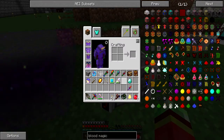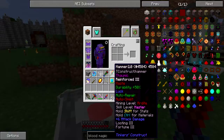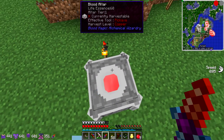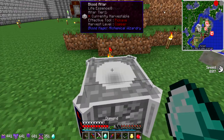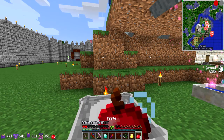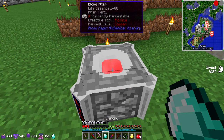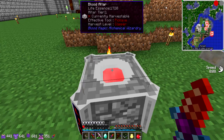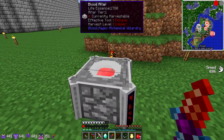First of all, let me place this thing down. With my sacrificial knife, you'll see it draws one of my life points and puts it into this blood altar. Thanks to WAILA I can see exactly how much blood is in this thing, and it's slowly decreasing because I don't have any use for it yet. I need to make sure I don't die — this thing is a little bit dangerous. I need to get this thing up to 2,000.